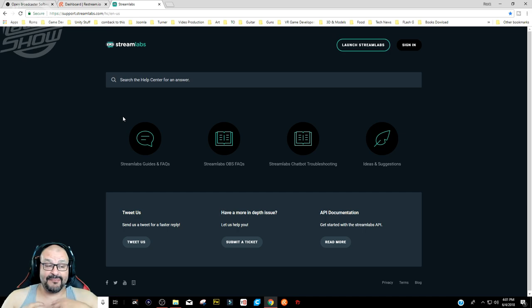Streamlabs is an application I personally love. It captures all the subscriber and donation alerts — when you see things popping up on a stream like subs or donations, that comes from Streamlabs. They also integrate with OBS and have their own OBS version, but I don't recommend mixing that with Restream. Keep them separated. It lets you see live donation and sub activity as it happens.